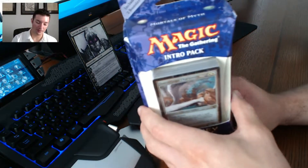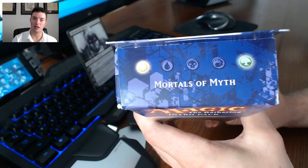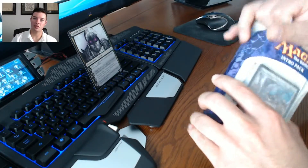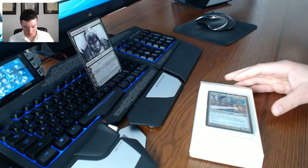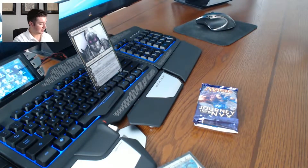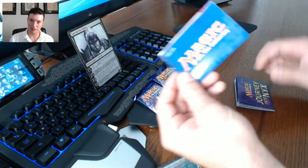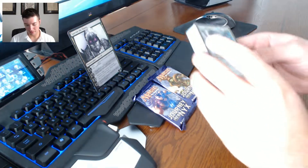What's up guys, Berenger here bringing you another MTG unboxing video. Today we're going to be unboxing the intro pack for Journey into Nyx: Mortals of Myth — the green-white intro pack. Let's open this up, see what kind of rares we get, see what kind of mythics we get hopefully. We've also got two booster packs, so let's get into this thing.